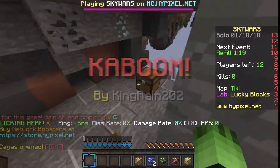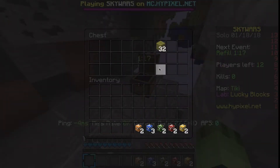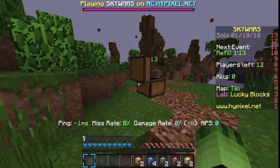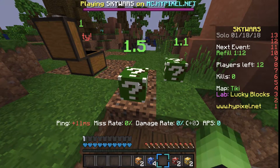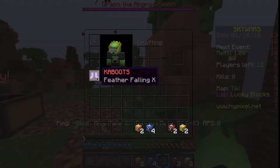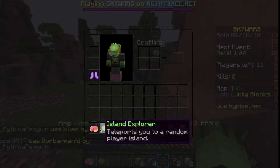What just happened? Kaboom! I think that just launches you in the air or something. Oh my goodness, that was insane. I wonder - I don't think I would have died from that because I have Feather Falling X - it's like flip boots.